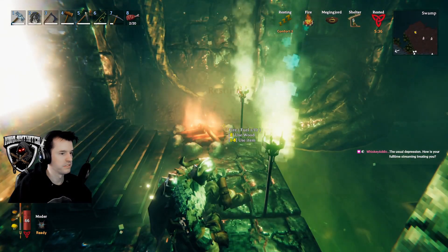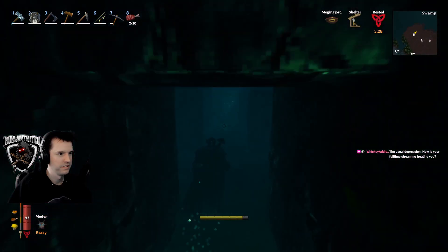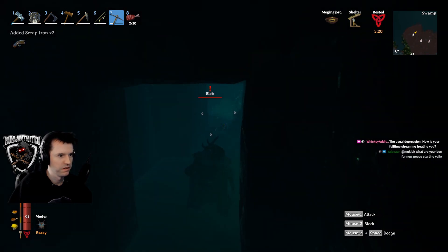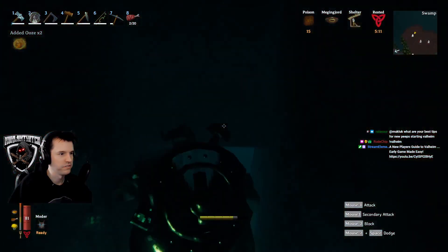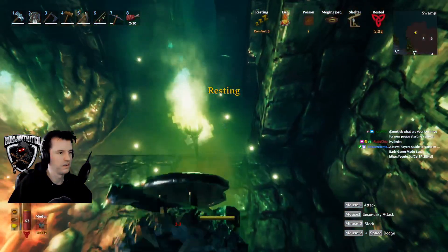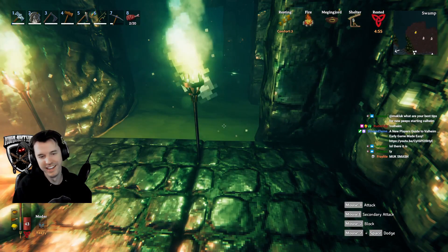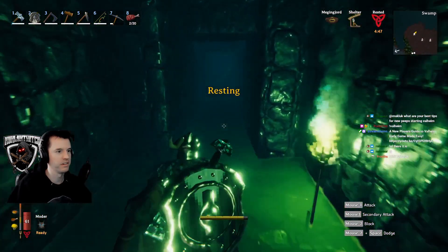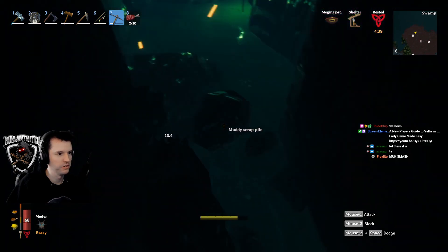Let's wait for one more healing tick and then I'll get up. One shot both of those, but I got poisoned again. I'm just going to chill for a minute. What are your best tips for new peeps in Valheim? I'll just let the rest of the health regen over time while I'm mining since I cleared the room. I could have possibly killed those bow and arrow shooting through the little opening, but it just would have taken a lot longer.